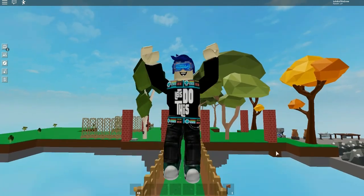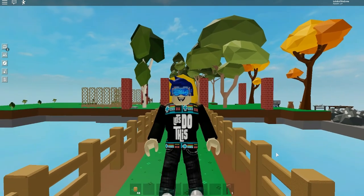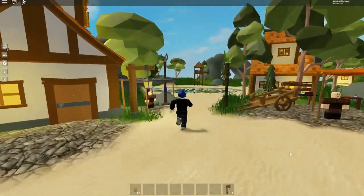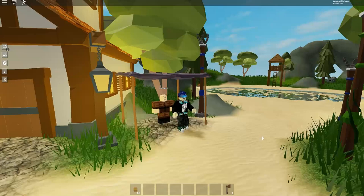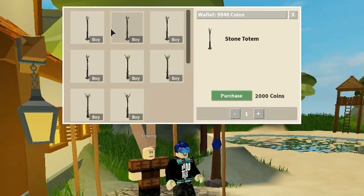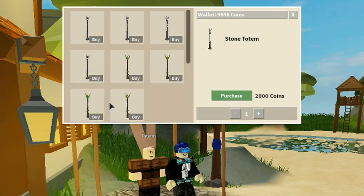This is lesson number one. If you don't know what a totem is, let's go into town. In town we have a special merchant called Totems, and if we click on him you can see that we can buy all sorts of different totems which basically harvest your crops or resources for free.